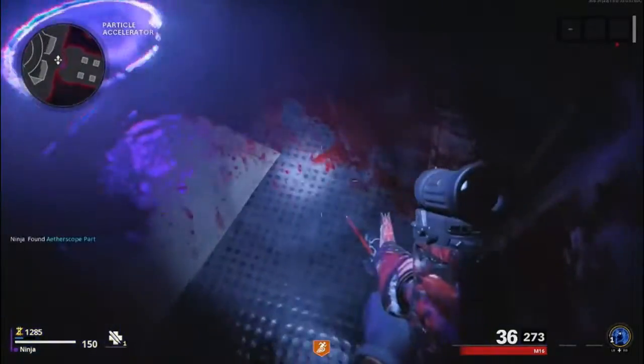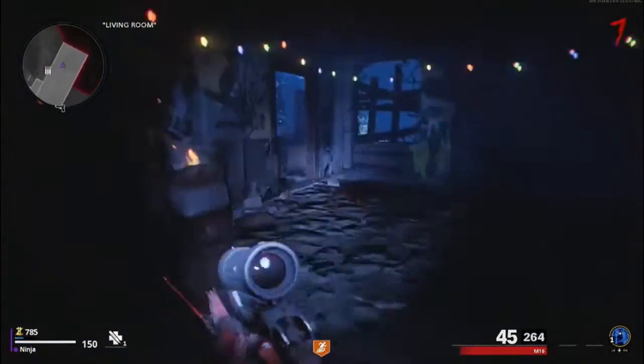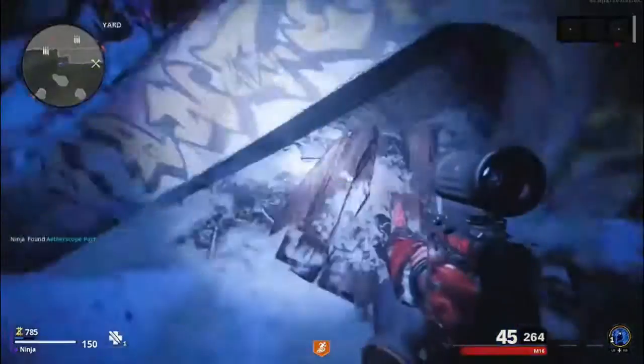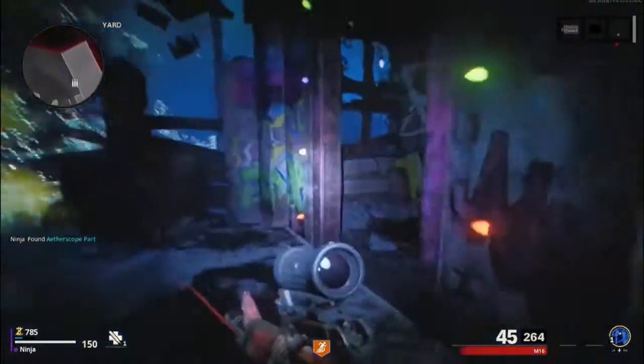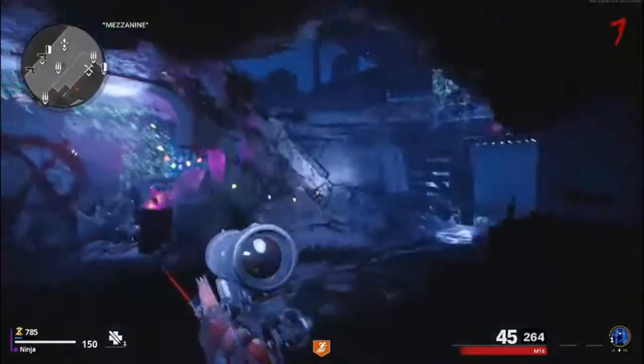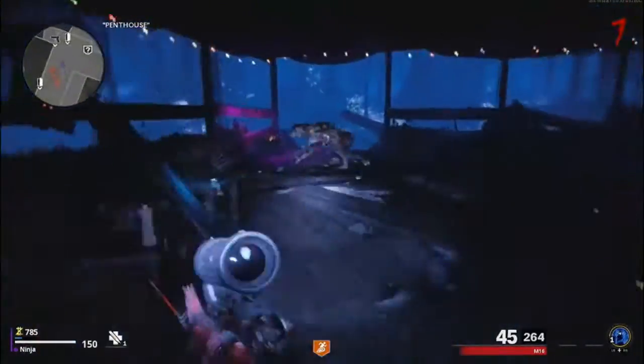We're going to pick up the first ether scope part down here, then use the portal to go up to Nacht. If your dark ether portal wasn't there, I'd recommend checking out MrRoflWaffles' video on the guide where the ether scope parts spawn in accordance to which dark ether portal you got. For this tutorial, I'm assuming your ether portal for the Pack-a-Punch room spawns there. Just to recap — I just picked up the second ether scope part.